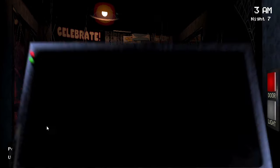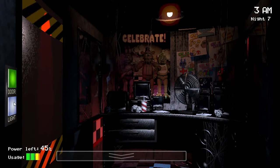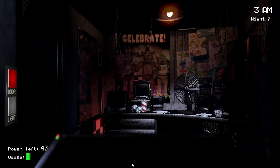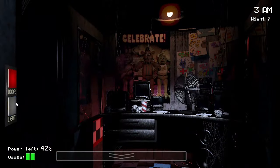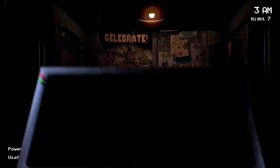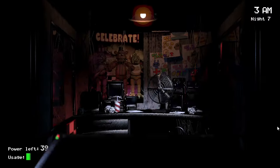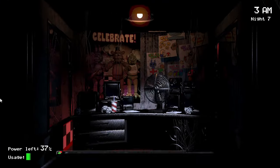As you guys can see, I had about 50% power left when I hit 3 a.m., so I was feeling fairly confident — I wasn't going for green runs or anything like that. I just wanted to beat the night, so having 50% at 3 a.m., I felt like I was definitely on the right track. We should be getting relatively close to the Foxy attack here. Here I see that Foxy was standing outside of the cove, so I started to think he's going to attack soon and I probably need to start checking him more frequently. That's something I like to do whenever Foxy's in his standing phase. If Chica shows up at the door, that's a great opportunity, but sometimes I just put the door down and check anyway.